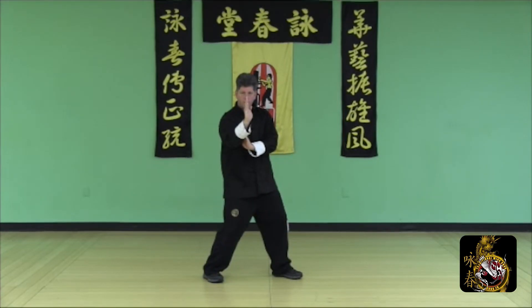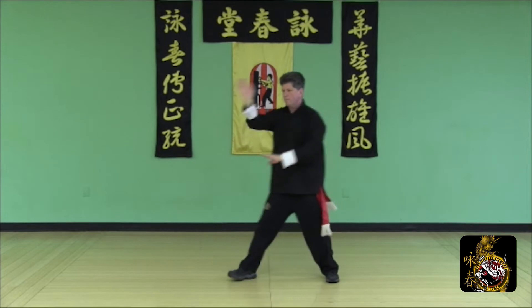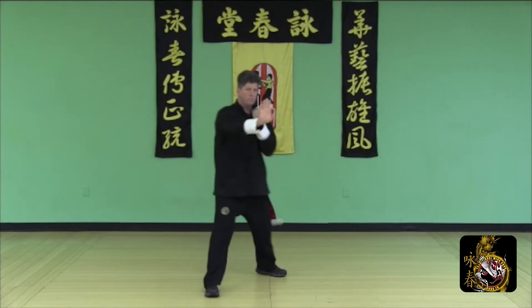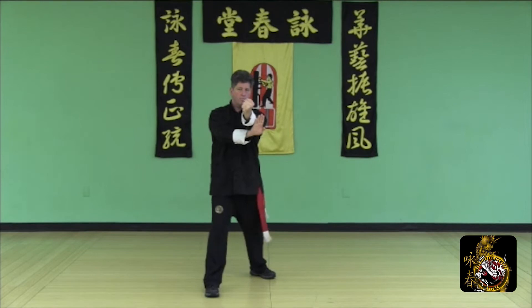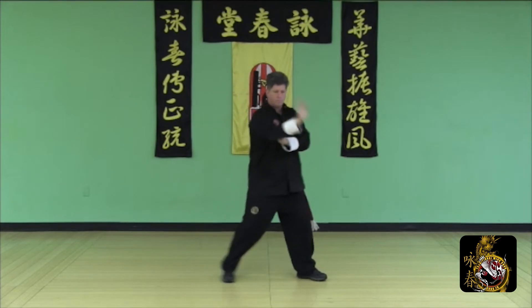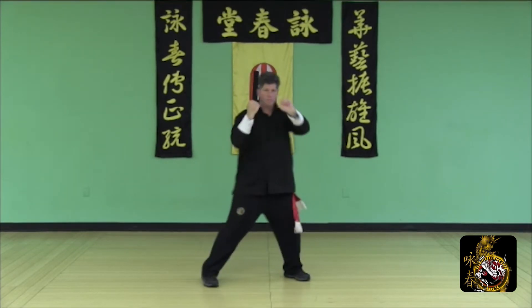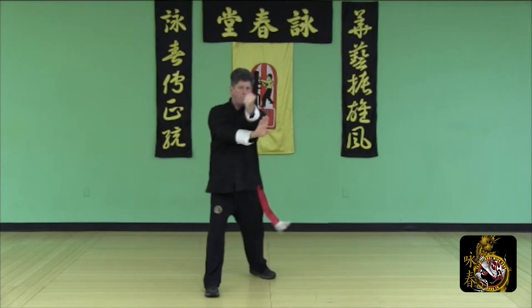Half side step: Pak Sao, release Step Biu Sao, Lao Sao, Pak Sao, Chun Sao, Lop Sao Punch, Pak Sao Punch to finish.